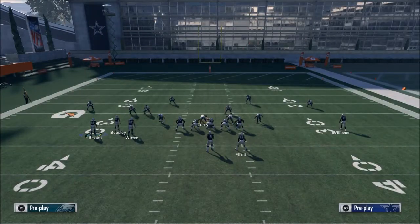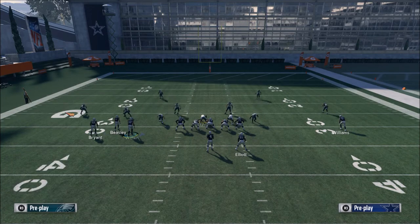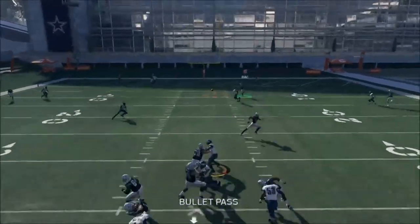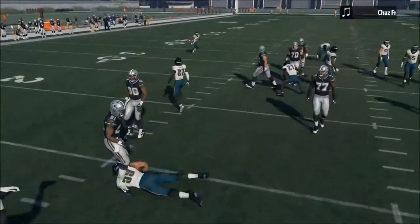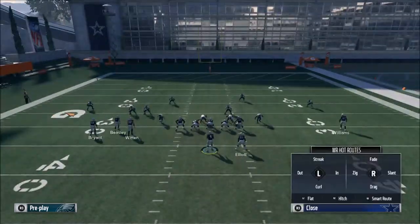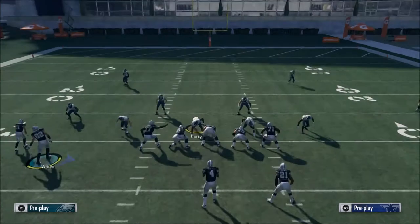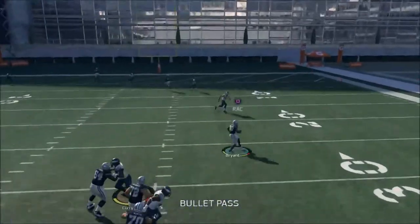If all else fails, you have what I think is the best route in the game on the backside — the inverted post route. This wasn't very good at the beginning of the season, but now it's completely back. Even if they run Cover 3, and a lot of people are finding Cover 3 to be a better defense this year, it's a high-low read between Dez Bryant and that Z-Spot route.